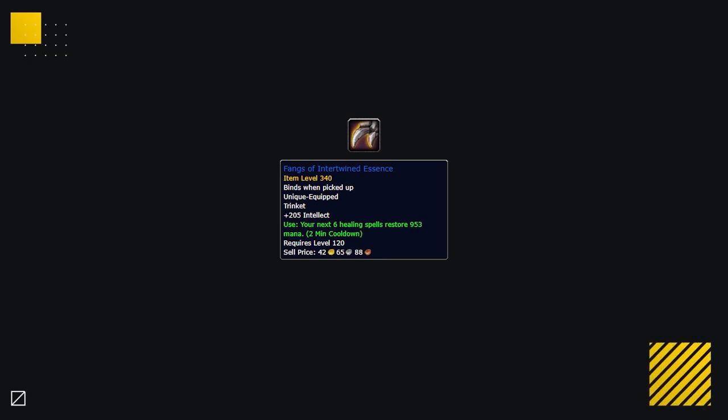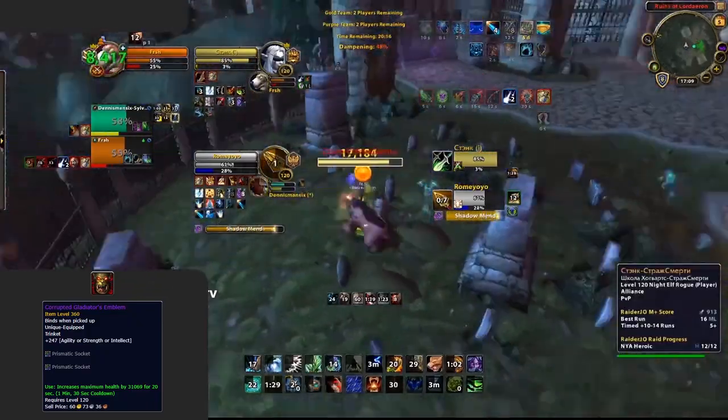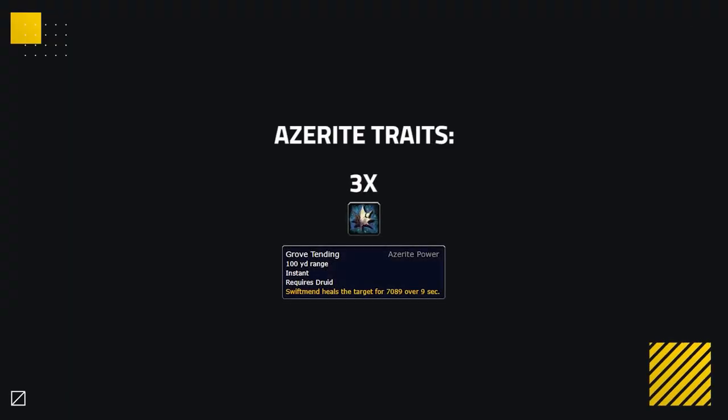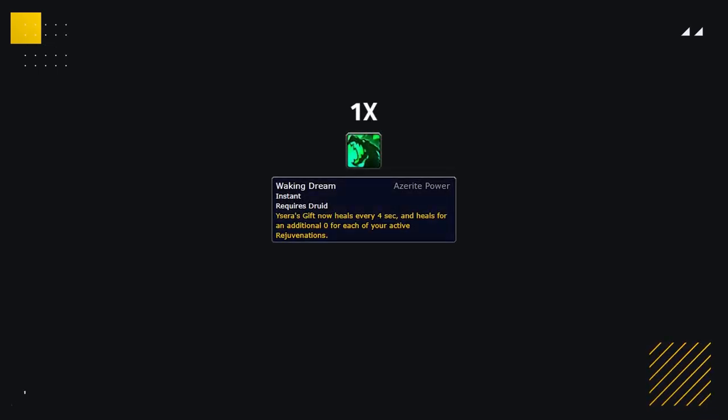There are a few other situational trinkets that can still find their uses. The Fangs of Intertwined Essence from Temple of Sephralus can be a great mana option when mana is the name of the game, whereas either a Safeguard or Battlemaster can be great personal defensive options to deal with being trained. For Azerite, Restoration Druid is mainly focused around one trait: Grove Tendon. Your main focus is to get this on all three pieces. This is the best throughput trait, adding a strong boost to your Swiftmend. To pair with three Grove Tendon, you ideally want one Waking Dream — a singular Waking Dream has a ton of value, reducing your Ysera's Gift healing to every four seconds as well as some added healing.